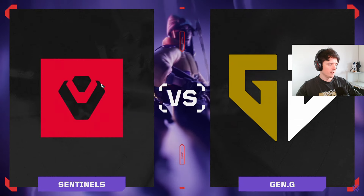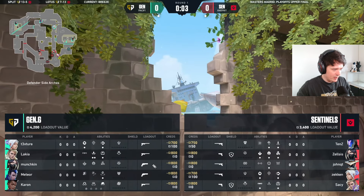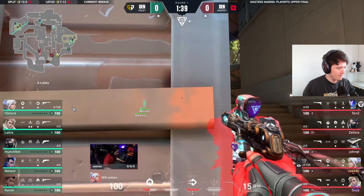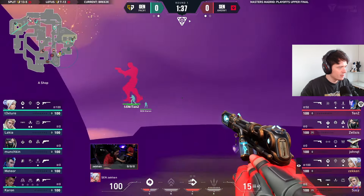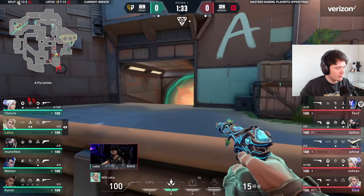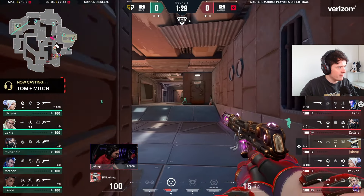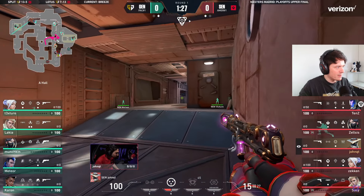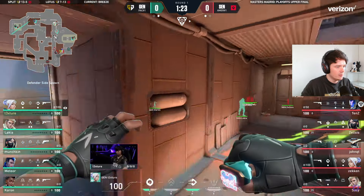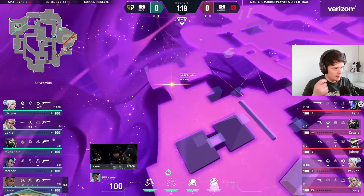We move on to Breeze, the final map in this series. Gen.G on defense, Sentinels on attack with double Sheriff and three Ghosts, with big plays coming out of players like Second. Recon goes in, shooters on this one, smoke over towards middle to block vision, creating pressure towards door. It's going to be a 4-1 hit. The victory that came out of this composition for Gen.G was an 11-1 attack side.